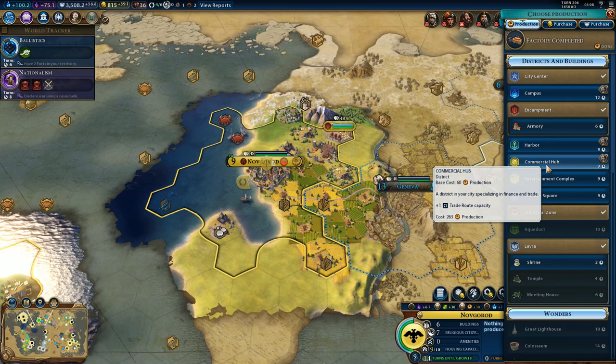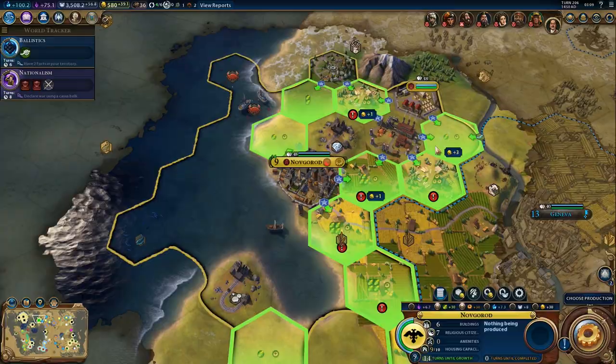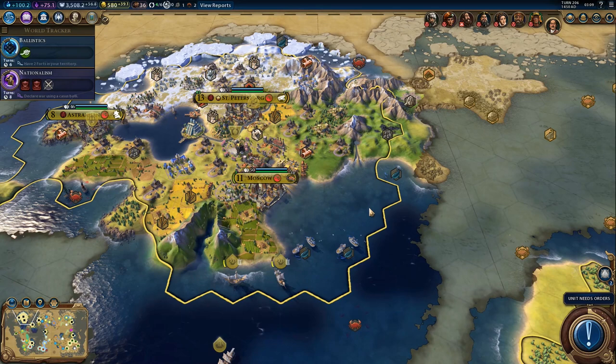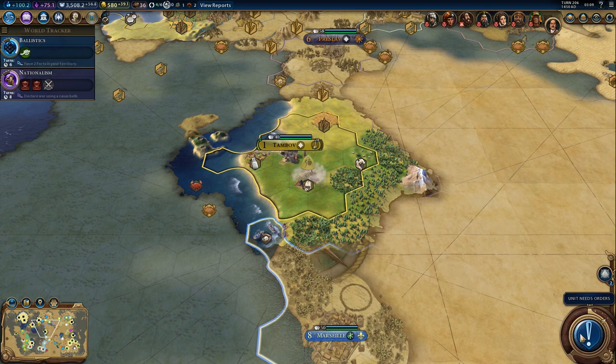The unfortunate part is that I'll have to buy that tile, which is not exactly cheap, but fine - commercial hub. We still need two more trade routes. I can't build everything all at once. We can get one after the bombard, maybe before the factory. No, we need that factory ASAP. Improve the luxury, and our amenity situation should be much better soon.